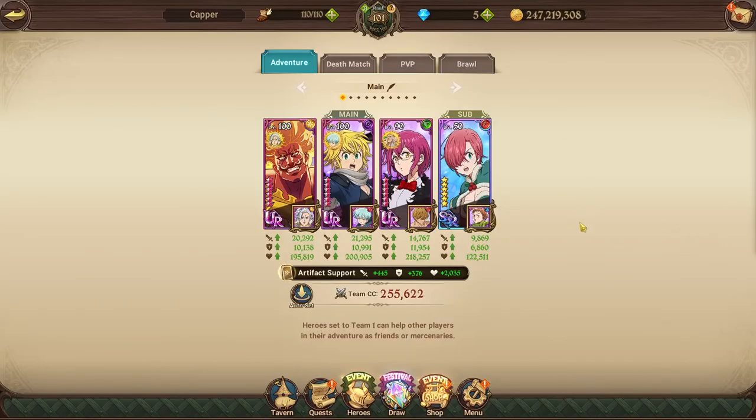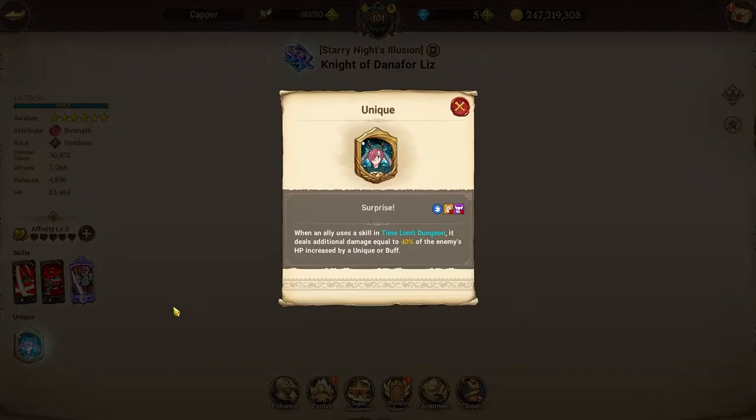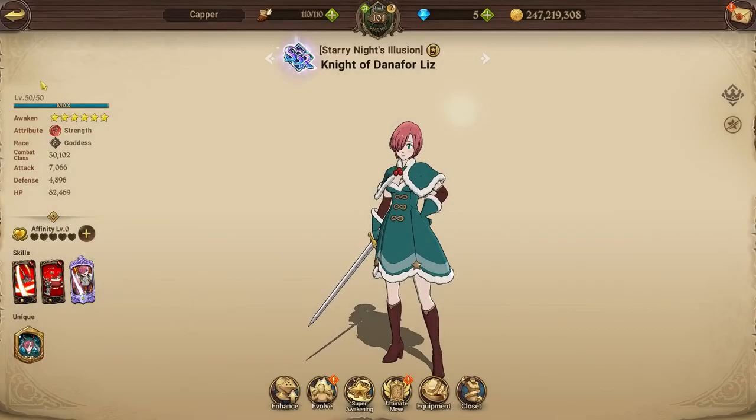The team we're going to run for this is the one ultimate, Purgatory Meliodas, Gother, and Liz in the back. Liz is important because of the bonus damage passive on time maps.